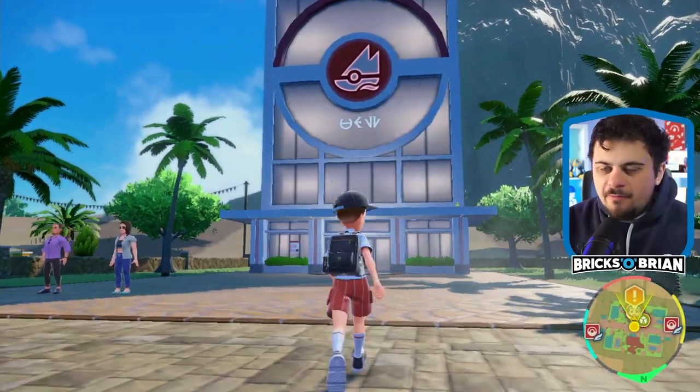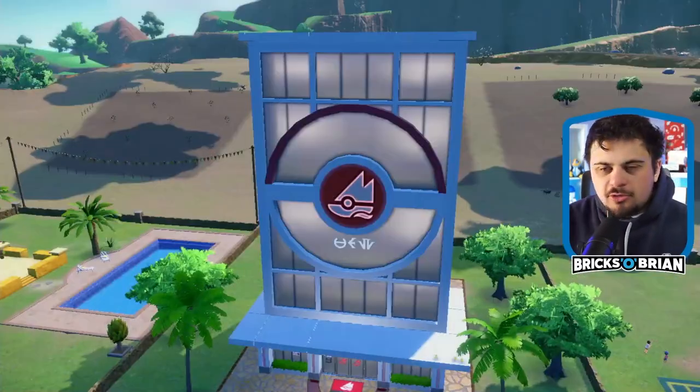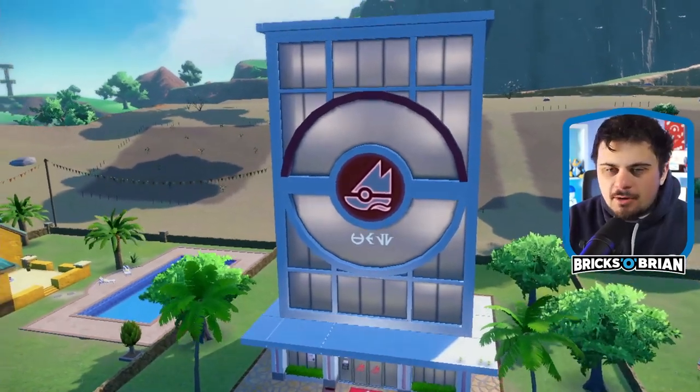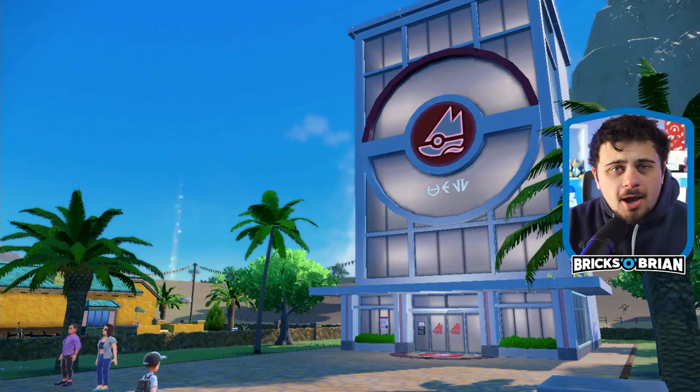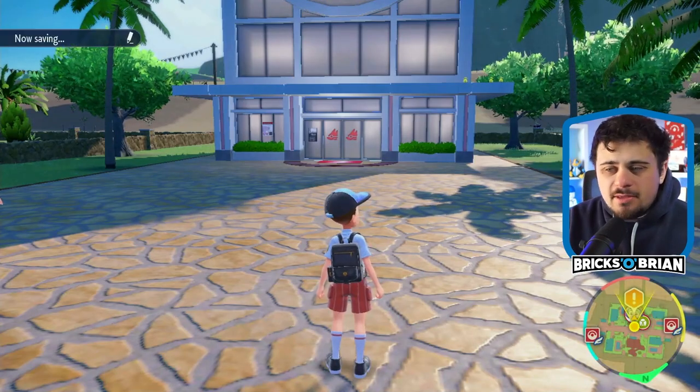Speaking of bugs, I have these little flies flying around here. I took out the trash and hopefully that fixes it. Here's the bug-type gym, which is surrounded by rocks. So that makes sense.